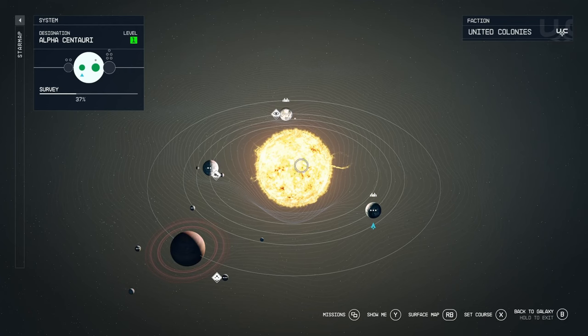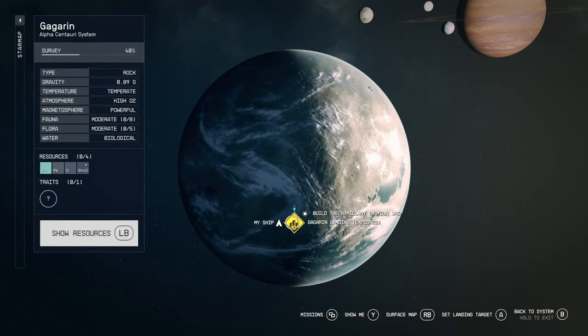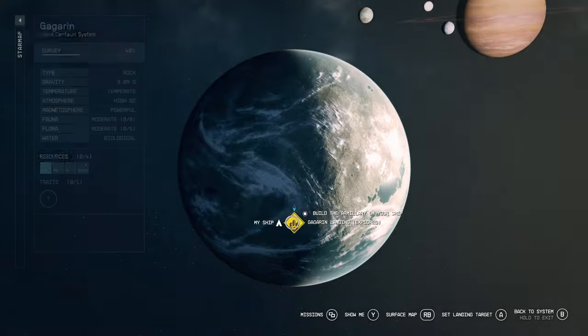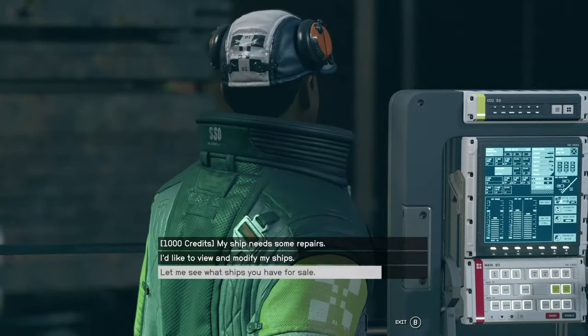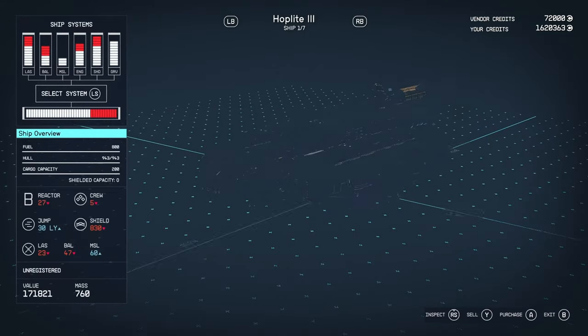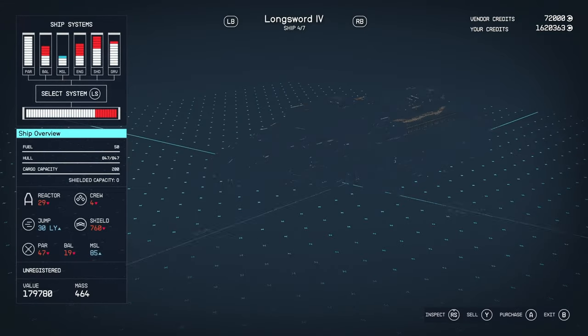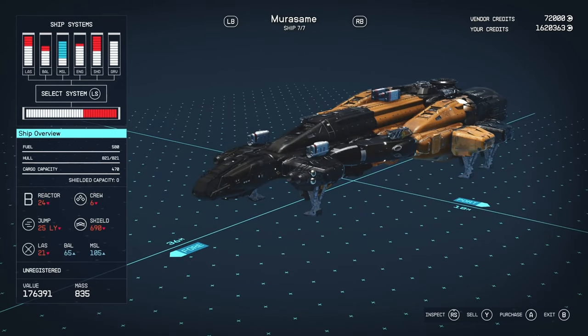The next ship can be found in the Alpha Centauri system. Go to the planet Gargarin, then to Gargarin Landing — the only settlement on the planet — and talk to the gentleman there. He will have the unique vessel for sale called the Morisami. I probably butchered that — it sounds Japanese so I may be mispronouncing it.